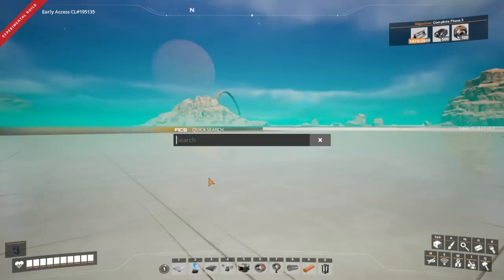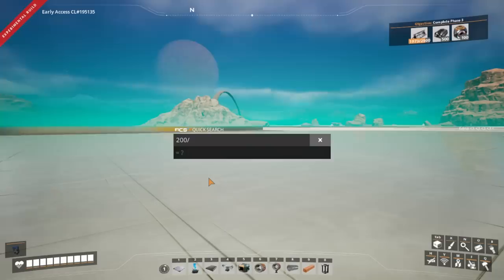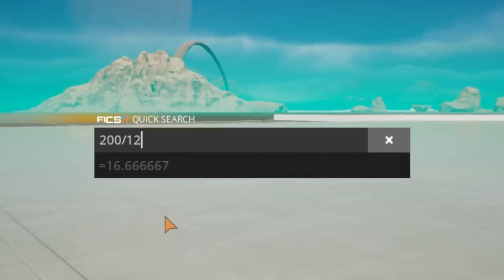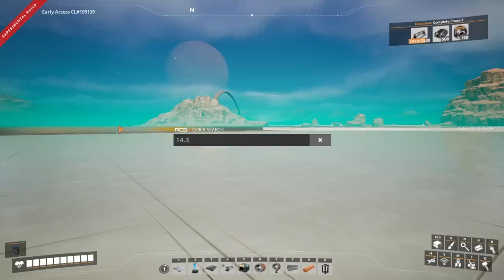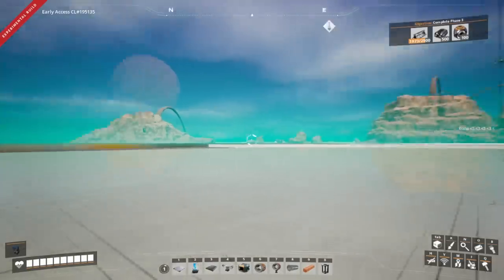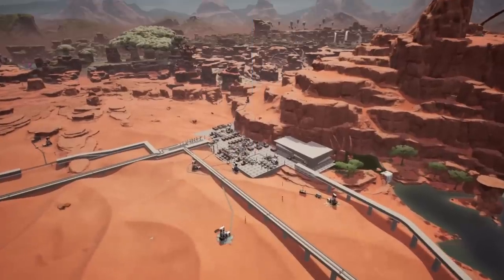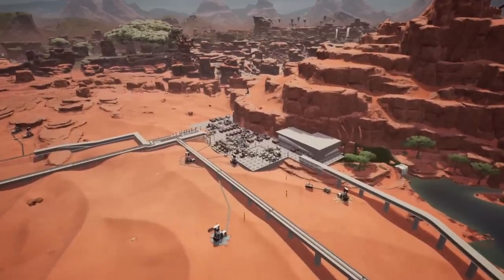I don't remember how much fuel a generator uses, but I think it's either 12 or 14. Let's say it's 14.3 — and then we times that by the amount of energy a fuel generator can produce. That's over 2000 megawatts of power, which is really important because the next thing that we need to do once this is up and running is demolish this factory. We're going to tear it all down and rebuild it.